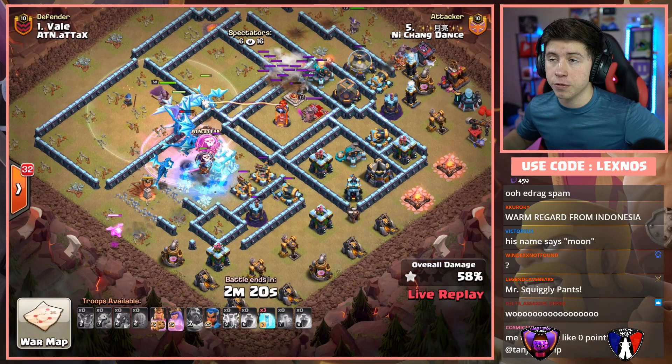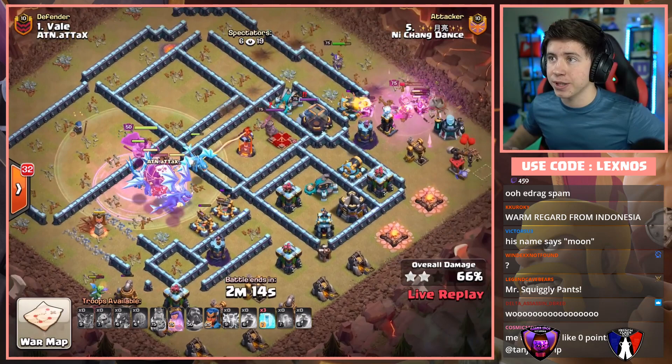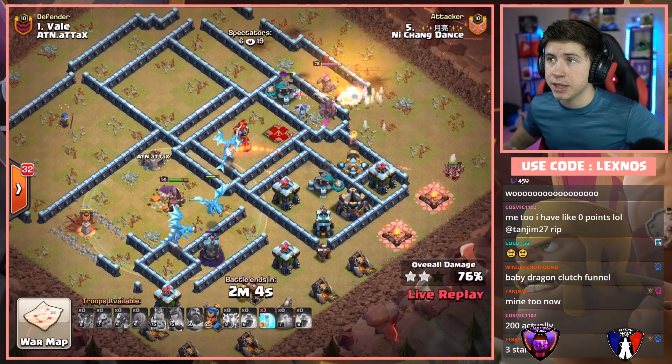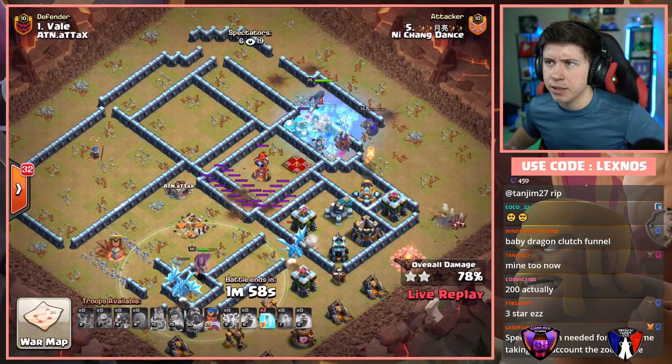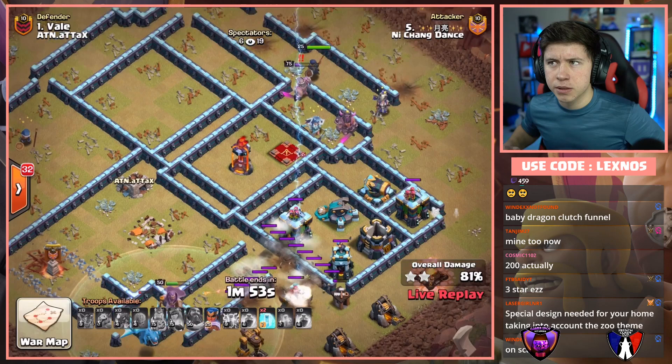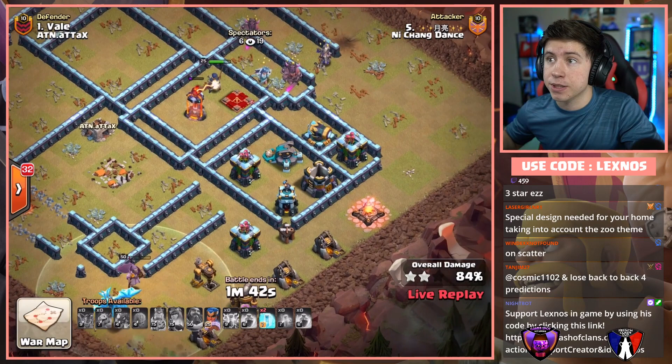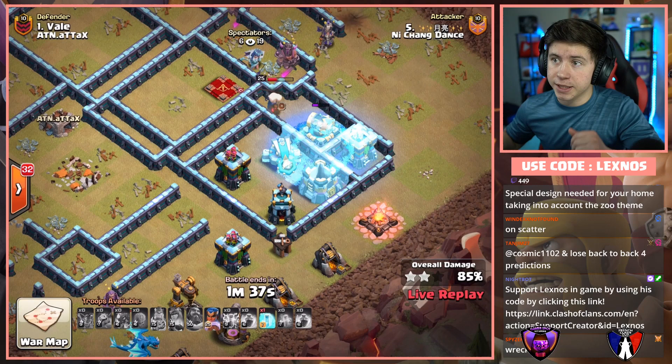Where do we use the Royal Champion? Queen pops her ability, kills the enemy Queen — can she get the Scattershot as well? She's gonna get locked onto the King instead. We're gonna send our RC straight into the enemy King. It's gonna work. Two E-Dragons on the bottom side, still got two Freezes to try and keep this Royal Champion alive. RC should be able to stay alive with these Freezes. Go with the Freeze first — let her get the cannon down, then pop her ability. Boom boom boom and boom. He can swag the last Freeze — that's gonna be another triple for Nishang Dance.